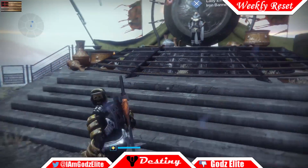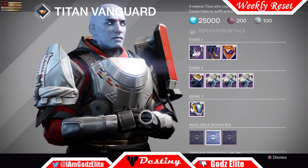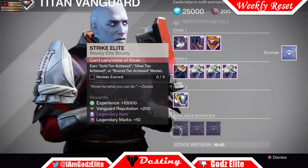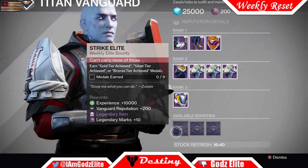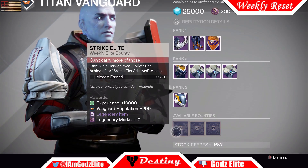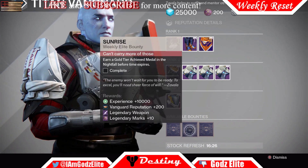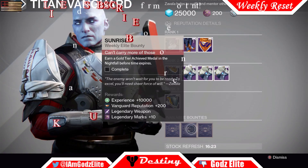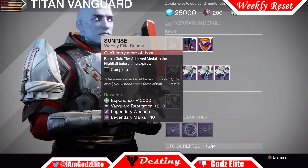Let's zoom over to the Tower and check everybody out. Zavala has our weekly strike bounties. This week he has Strike Elite, which means you have to get three gold tier achievement medals from three strikes and you'll get all nine points. Or you can mix silver tier, gold tier, and bronze — it depends on how you want to do it. If you get three gold tier in a row you'll get all nine points. The Sunrise bounty means you have to complete the Nightfall and earn gold tier before time expires — just 30 minutes.